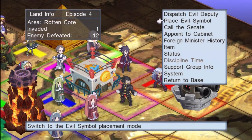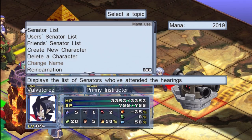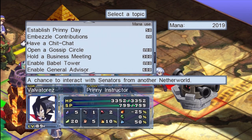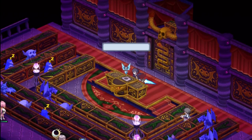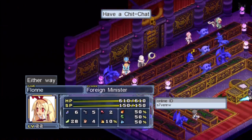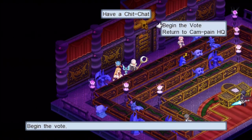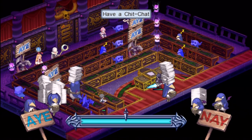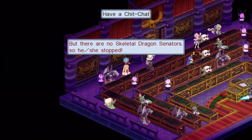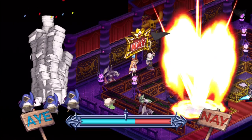Good day to you all, this is Luminaire speaking. We've got a lot to talk about today. We're going to take a little break from the story and do a slight detour into an aspect of the game a lot of people have been asking for — we're finally jumping into the Character World today. Item world makes items better; Character World makes characters better. That simple.